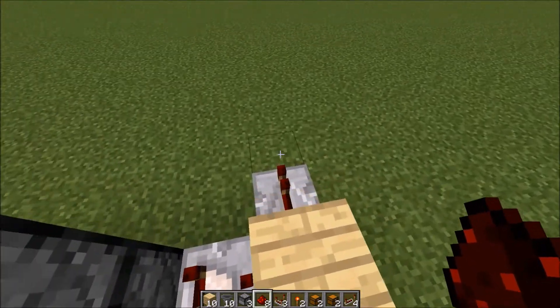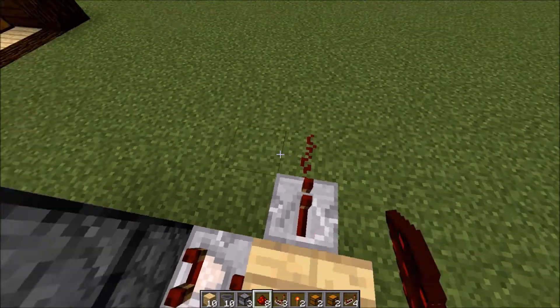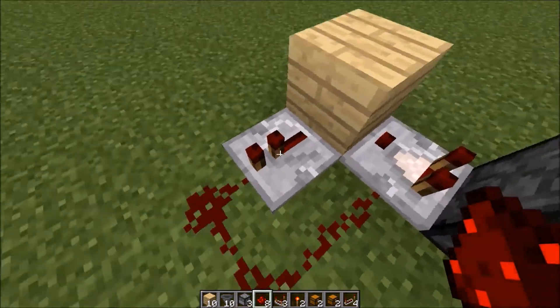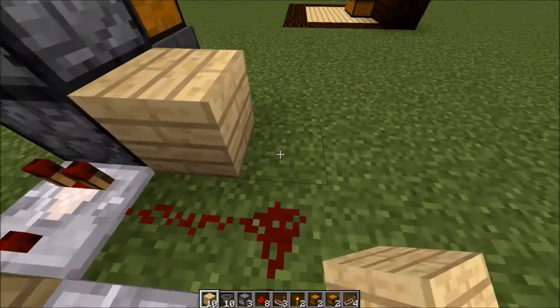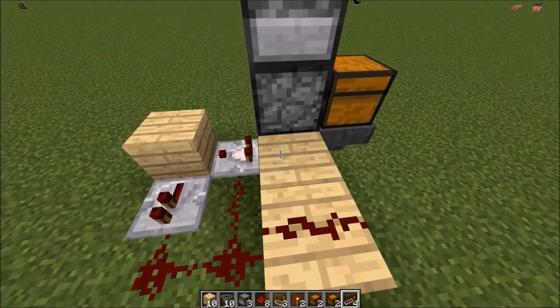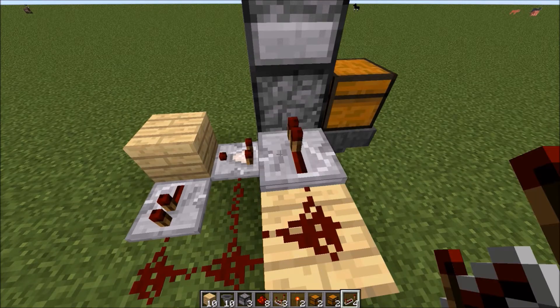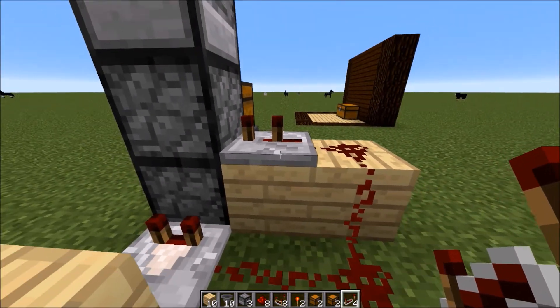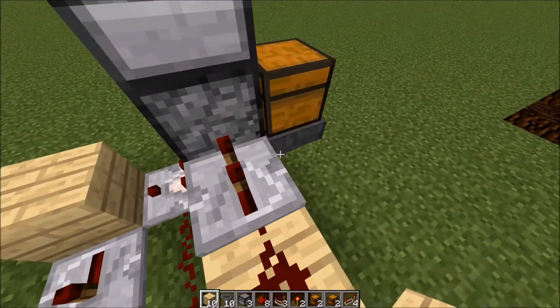Next, what you need to do is add redstone connecting the repeater to the comparator, just like so, so that it sends a signal from this all the way around. You then add two other blocks and connect that signal, but instead of just full redstone, you put a repeater and make it be on one tick — so you would right-click this repeater once to make it go slower than a typical repeater.